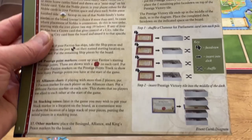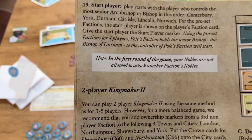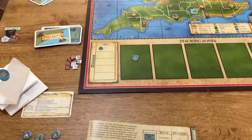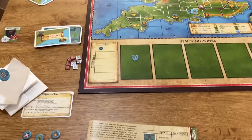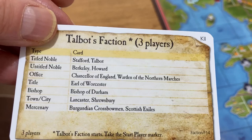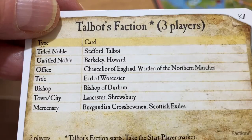We just need the Start Player marker and then we're ready. The Start Player in Kingmaker II is the player who controls the most senior archbishop or bishop in the order: Canterbury, York, Durham, Carlisle, Lincoln, and Norwich. Each preset faction card indicates the start player with an asterisk. In a three-player game the asterisk is on Talbot's card, because Talbot has the Bishop of Durham, the most senior bishop among the three factions. So Talbot gets the Start Player marker and takes the first turn.